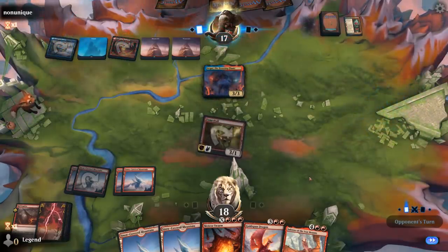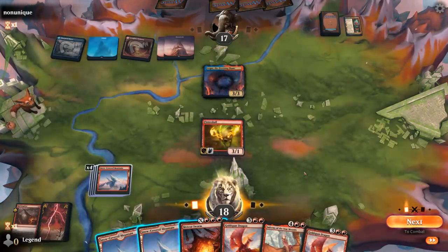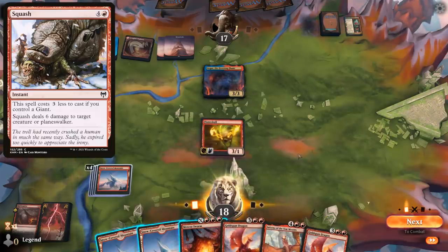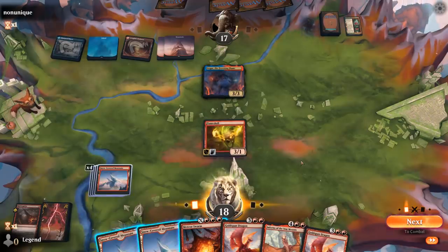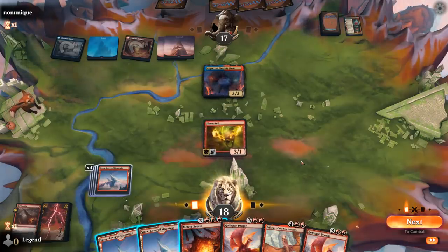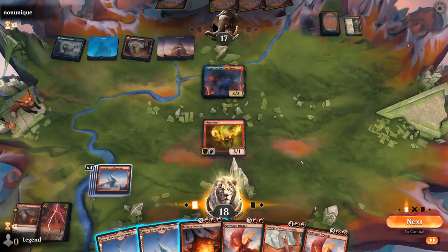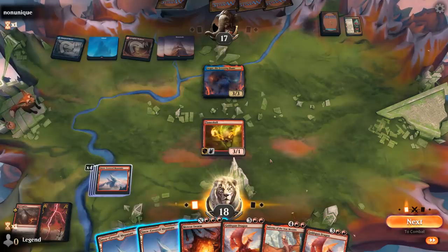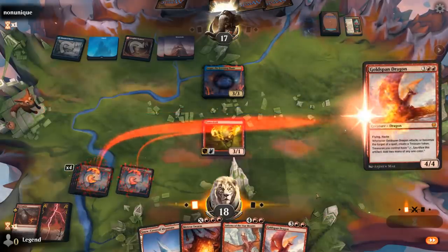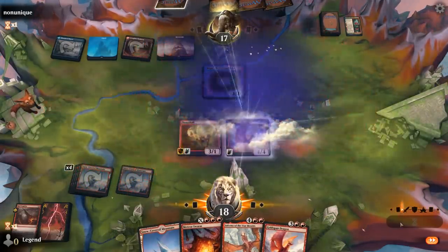It's going to be a backup Agar, and our opponent passes. There's a possibility they have something like Squash in hand, and if I play Goldspan they squash the Goldspan instead of the Flameskull. We do have a backup Goldspan. Maybe I just attack and Meteor Swarm Agar anyways — although it is tempting to wait on Swarm to get a 2-for-1. Do I attack and then just second main Goldspan, not attack with it? Probably playing around too much. So we'll play the Dragon and see if they have a Squash.